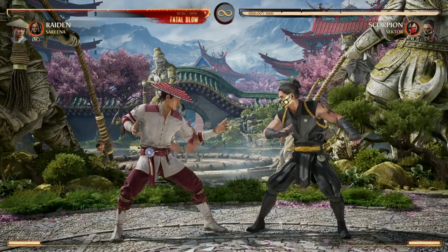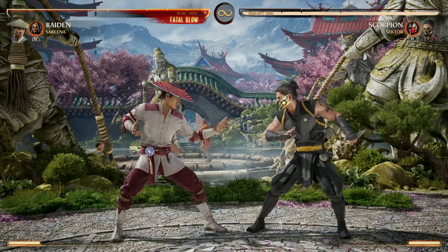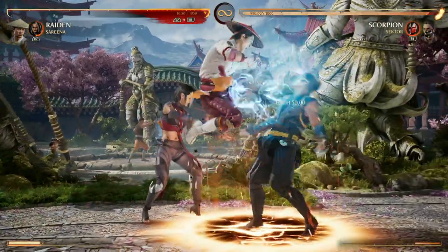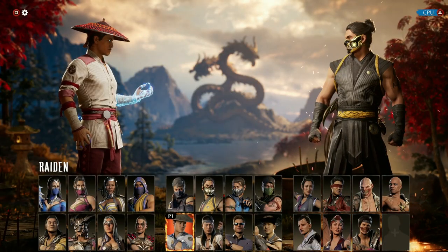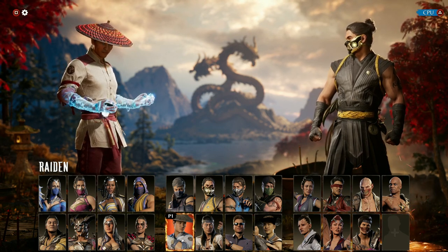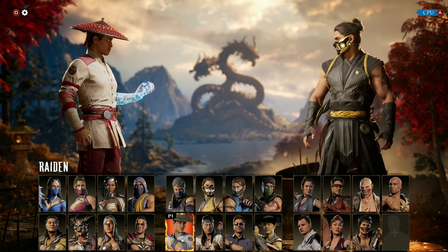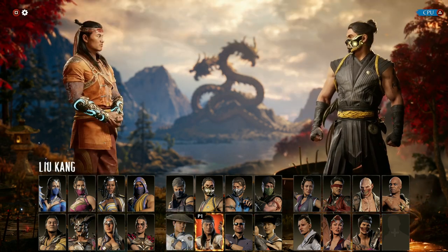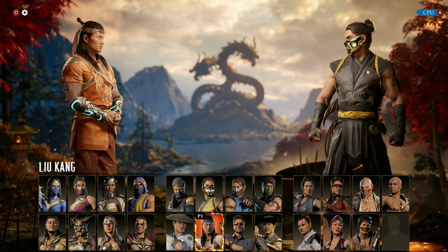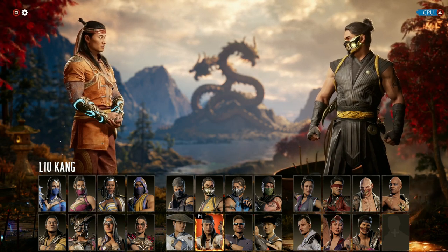Serena is probably one of my favorite cameos just for the fact that she's got great combo extension and she can just deplete your opponent's meter. I'm not going to lie to you — Serena is one of the few cameos that honestly goes really well with every character. I can't think of one character that wouldn't benefit from Serena as a cameo. But because you want to be in the corner a lot of the time when using her meter-depletion cameo move, characters that excel in the corner might benefit a bit more.